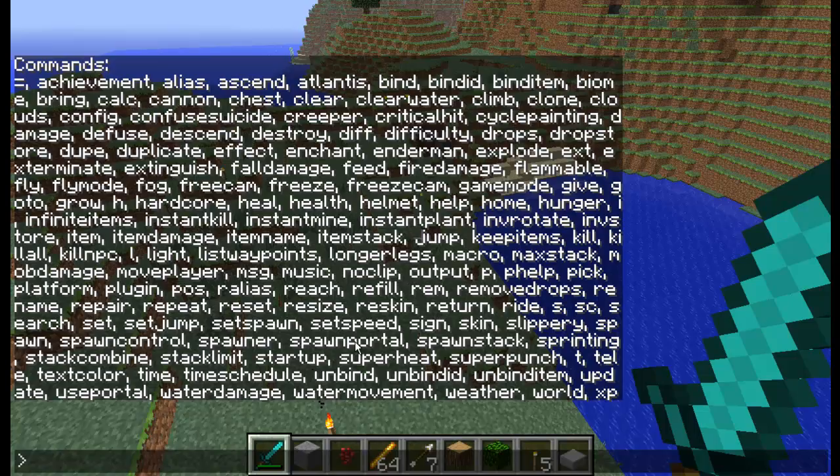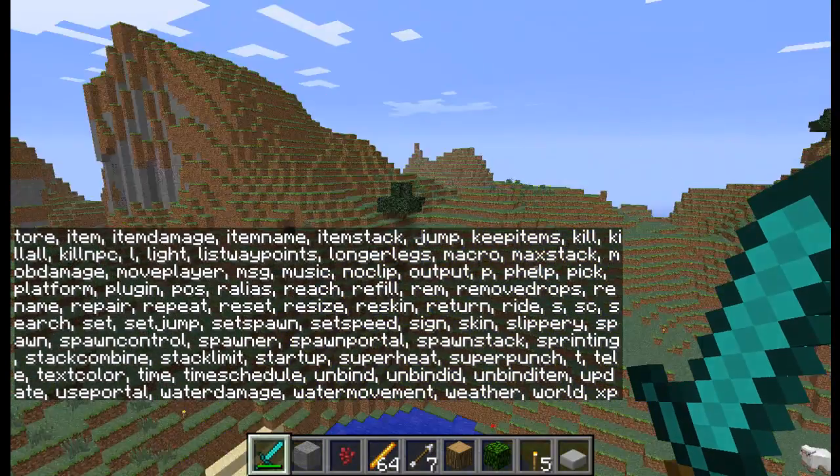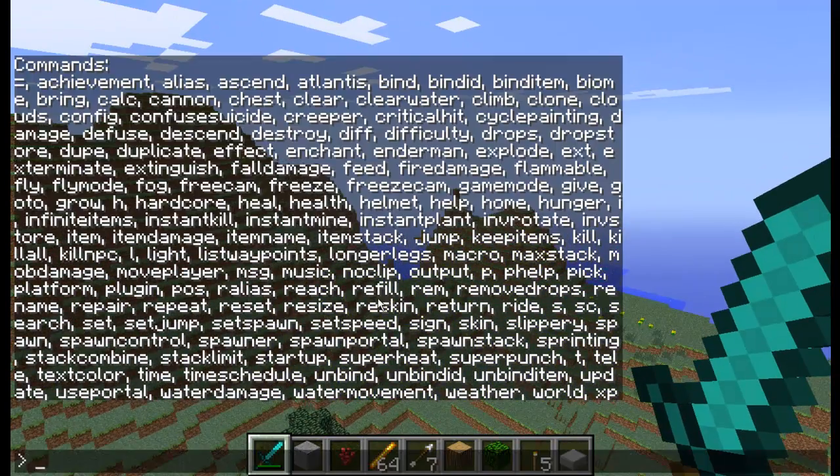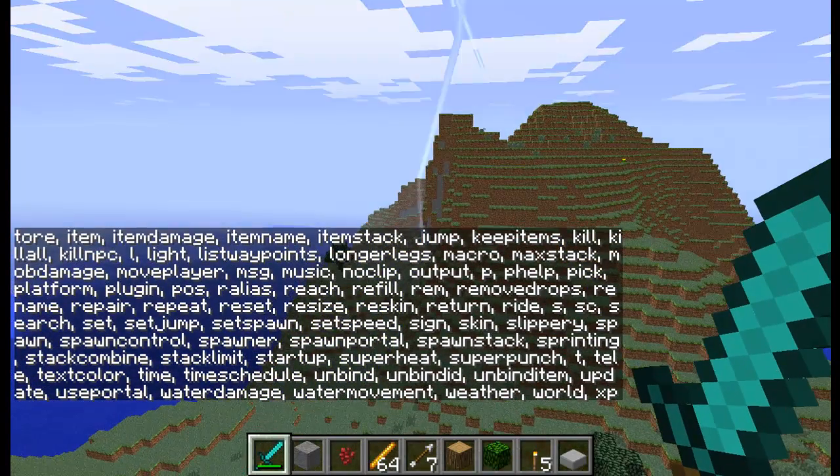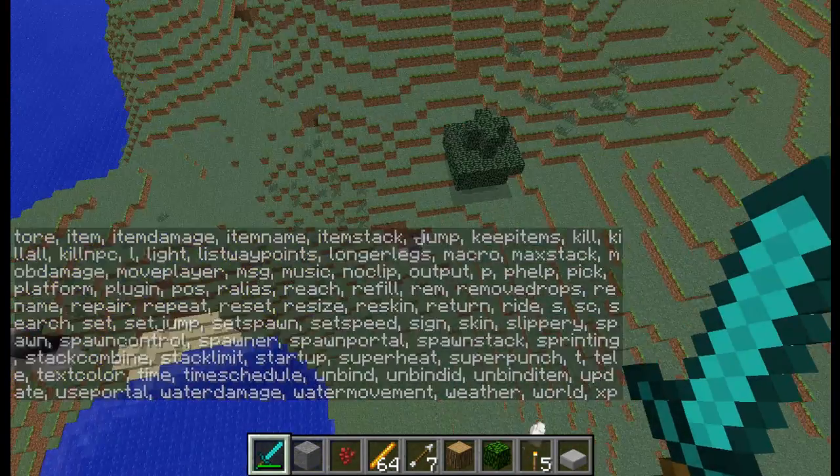Superheat looks cool, I want to see what that does. Also, you can do a slash bind command — slash bind, then a key, like O, and then whatever you want, like slash spawn pig. Another thing you can do is weather lightning.